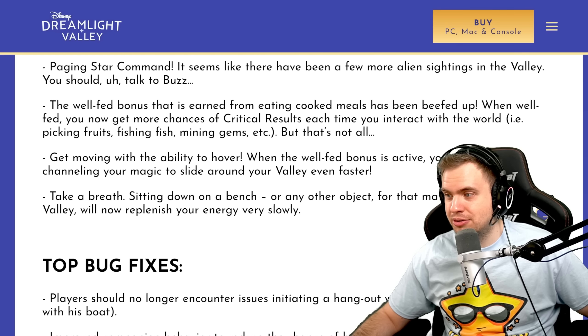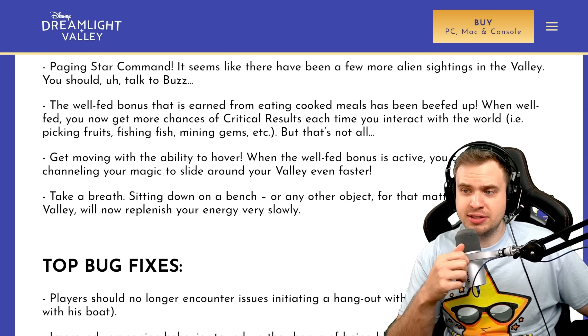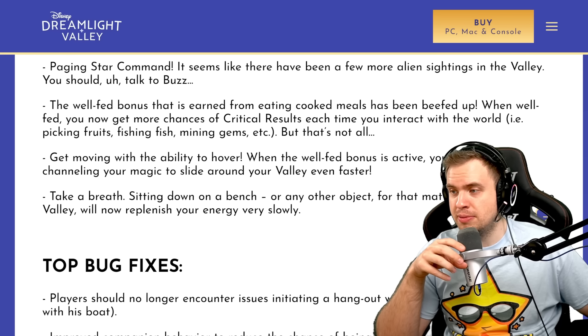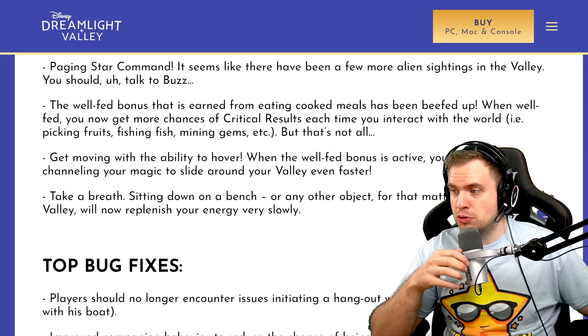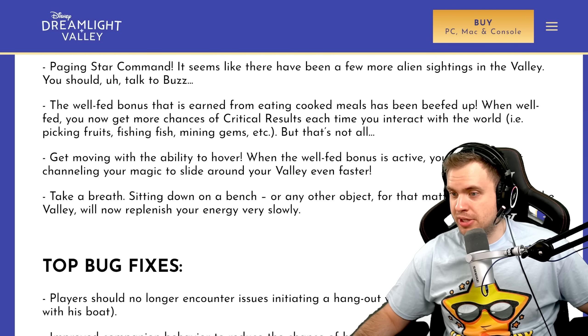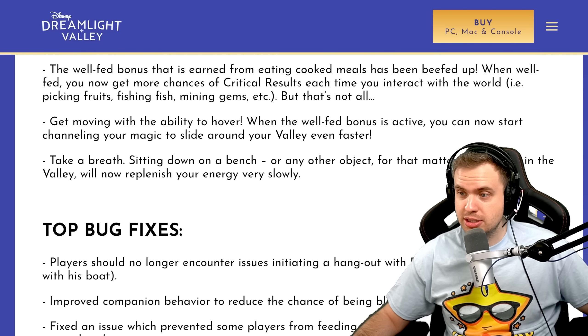Take a breath. Sitting down on a bench, or any other object for that matter, anywhere in the valley will now replenish your energy very slowly. It's a very good feature for beginners, but in the end game or middle game it's much better to just eat. Food is so easy to make, and you need to be making food for a variety of different reasons anyway, so you might as well just eat it to replenish your energy fast. I remember as a beginner it was very hard to get energy and you don't have access to good food. But I wonder if it's going to replenish your gold bar — if that's the case, oh, that would be a game changer. Anyway, it's a good change.